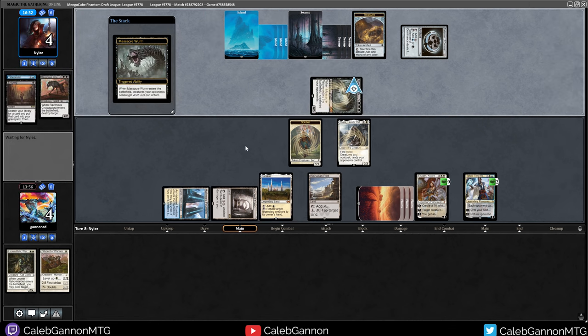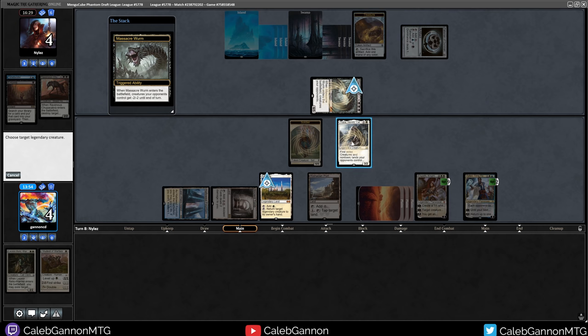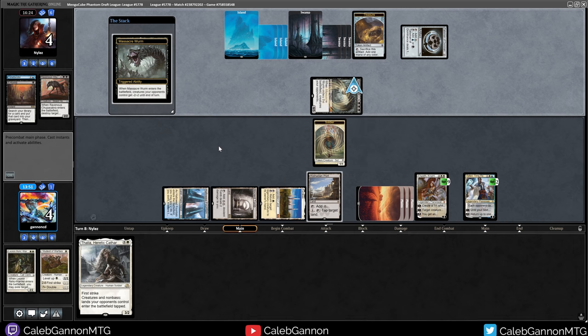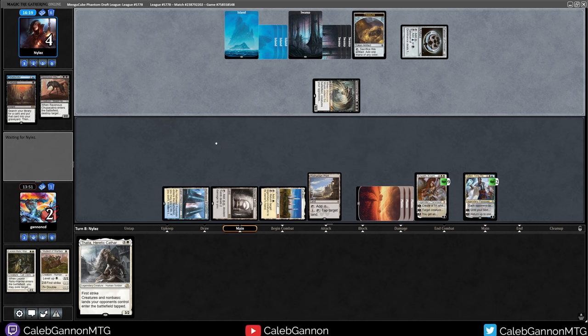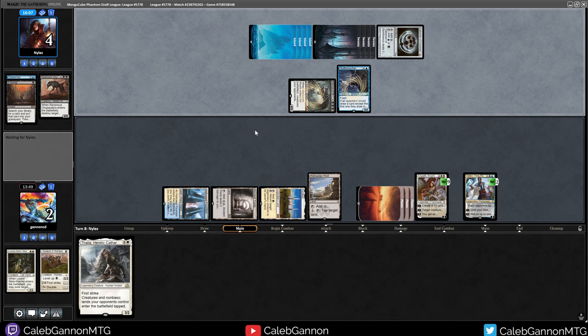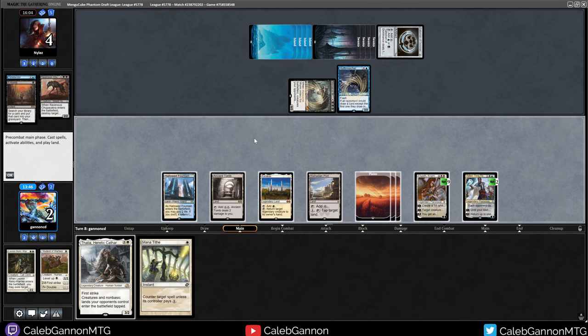That comes back, puts us down to 2 life. Bounce Thalia to hand. We know they have Worldbreaker as well, but they can't cast it on my turn because of Teferi. I lose 2 life. We're in trouble - then they cast Worldbreaker. I think I'm actually losing this game. This is where Mana Tithe is not as good, because I played Thalia. I think we actually just move on to the next game - they could just loop Massacre Worm with Recurring Nightmare. Well played, opponent.